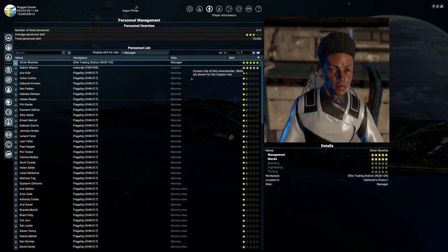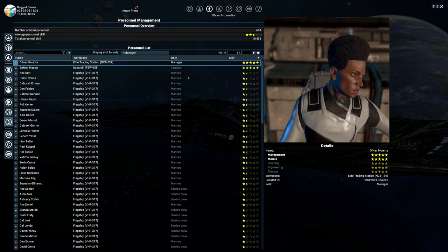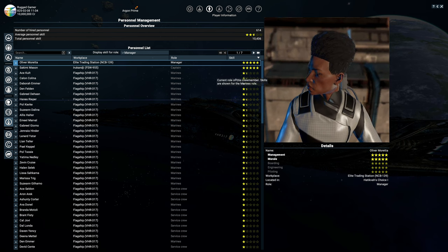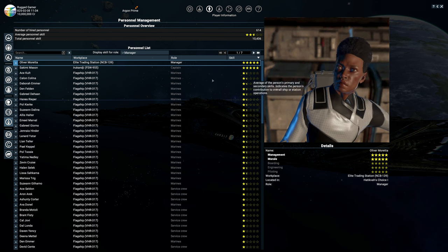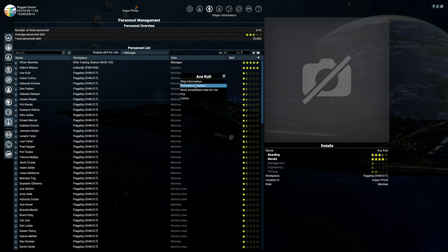You'll notice some crew like Marines are one and a half stars — these will unlock things for you. You can set them as managers and they'll have a few more jump gates available than a zero-star would. To adjust where your crew are, right-click and you can promote them to captain of a ship. Sometimes that doesn't work because your current captain is too high level to be replaced. You can also ask them to work somewhere else for you, fire them, or talk to them.